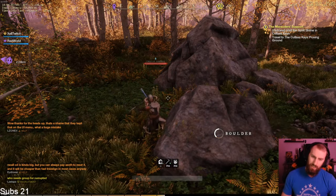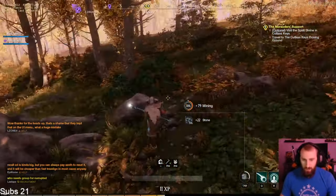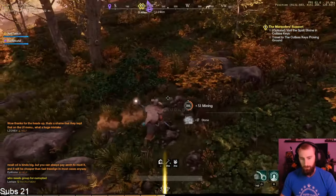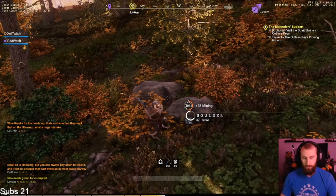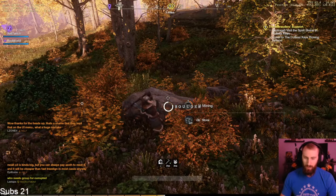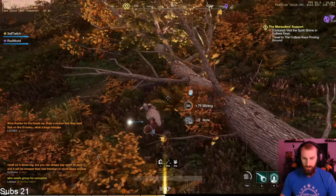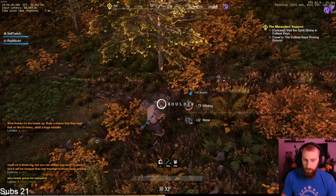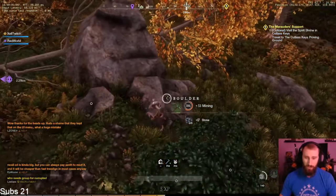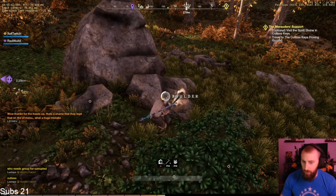Converting stone to stone brick is really good for leveling gem cutting and it's good for town boards. It might be used in some ammo crafting — I'm not sure. I usually convert half of it to stone brick and keep the other half as stone, then throw both up on the auction house. It's cheap but you have so much of it that you usually end up making a little bit of gold. People often don't want to go out and smack boulders because they don't know the value in them.